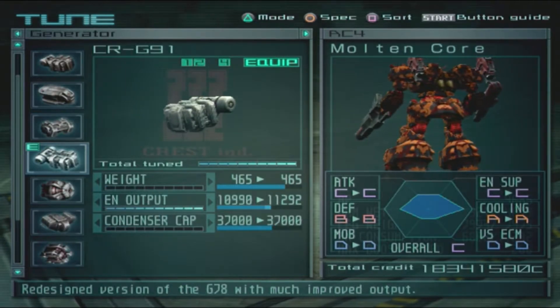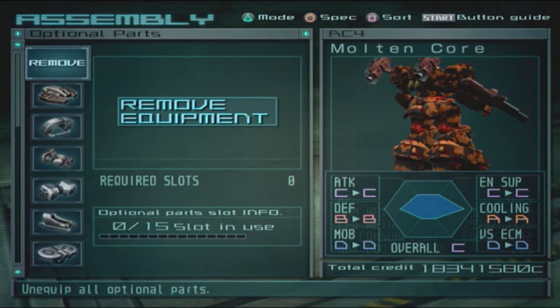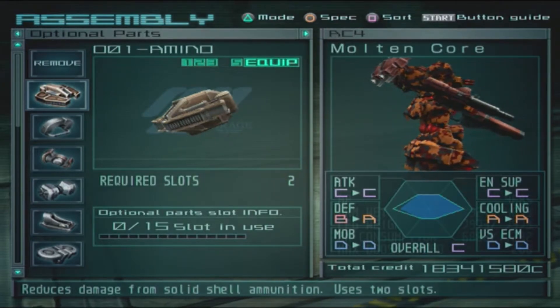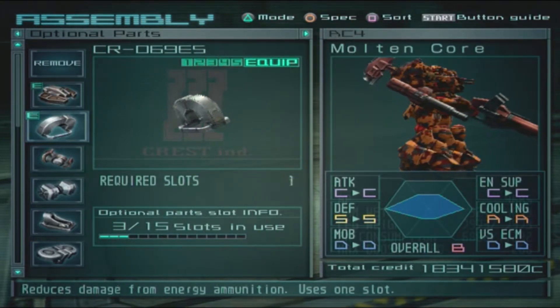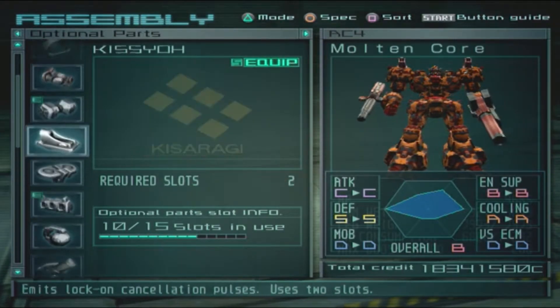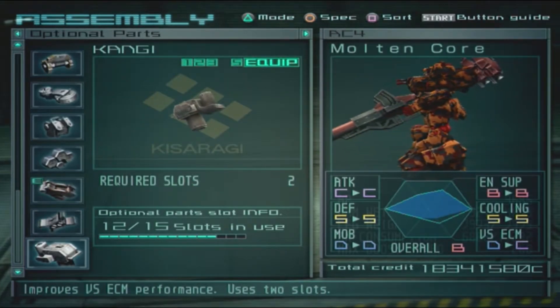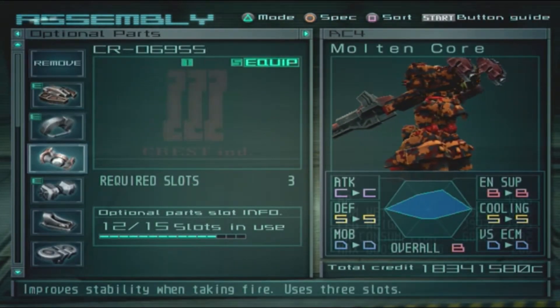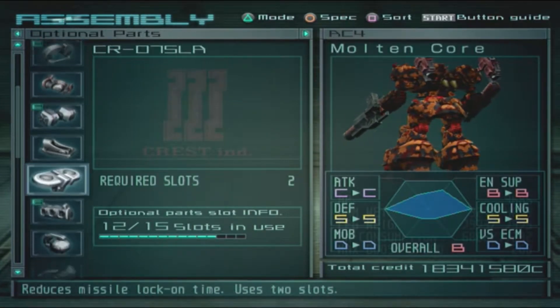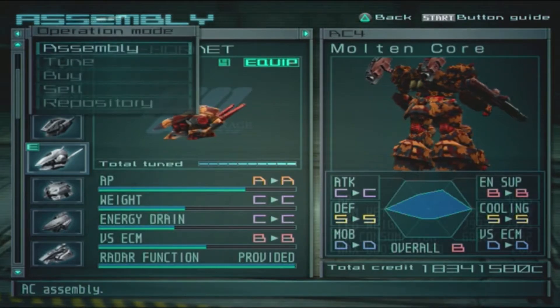This is gonna be quite an AC. Then we go for some defenses — Jesus, look at the defenses there. Generator and that, and of course cooling as well. VCCM is not as important, so I'll go for stability in that case.